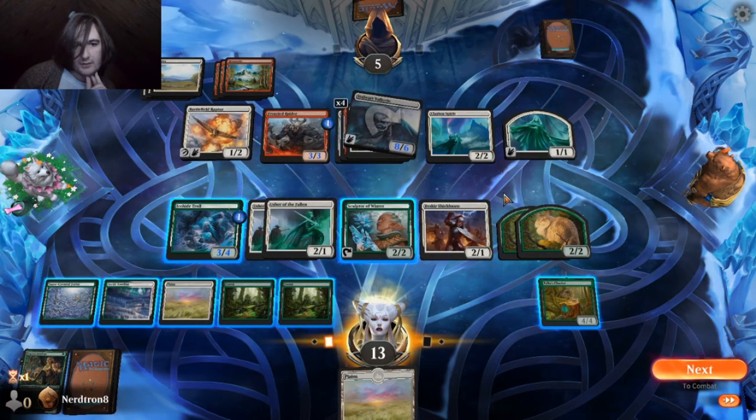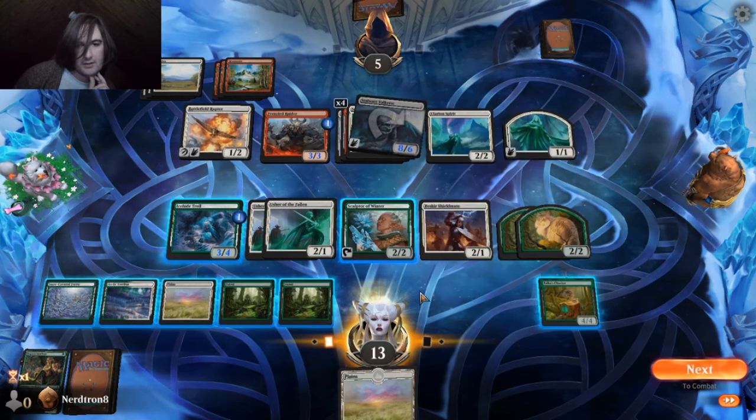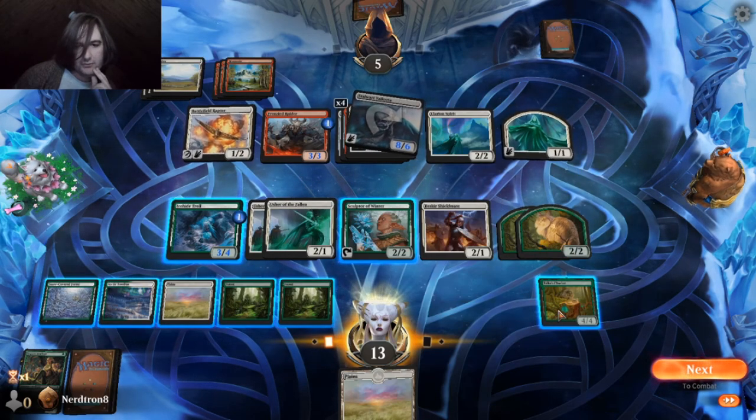Let's see — eight, nine, ten, eleven, twelve, thirteen, fourteen, fifteen. They don't have us dead though, because we can just remake tokens when we attack.